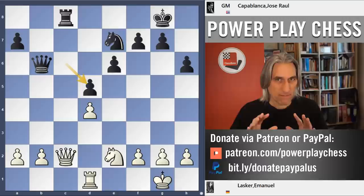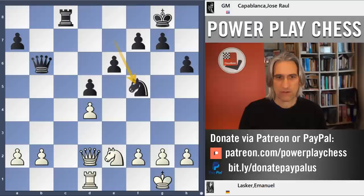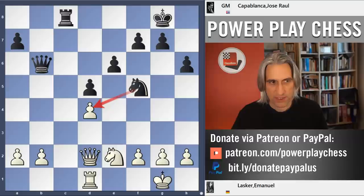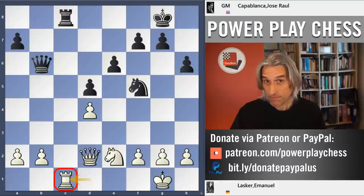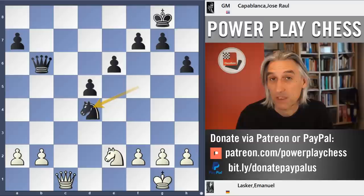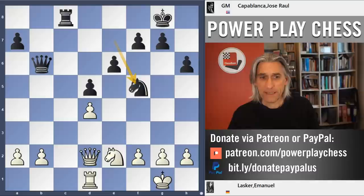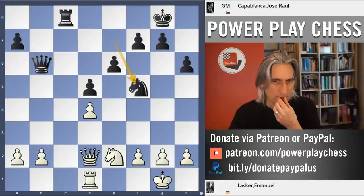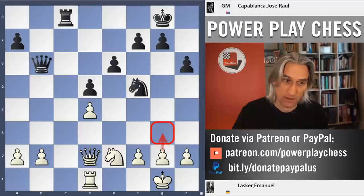The queen is attacked, comes to d2, and knight f5. Already we can see the issues for White — the knight and queen attack the pawn on d4. The move you'd really like to play is rook c1, just to take the pressure off the c-file, but after the exchange, the d-pawn drops. Because of the pressure on d4, White cannot exchange pieces. The defence is already very difficult. Lasker played pawn to b3. He said afterwards he thought he should have played g3, and I think that is a better move, but still a highly unpleasant position for White.